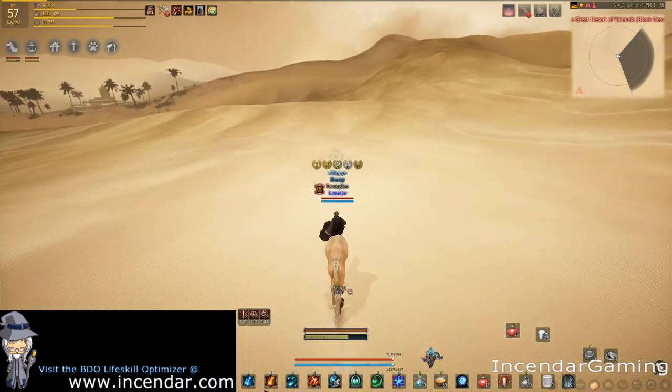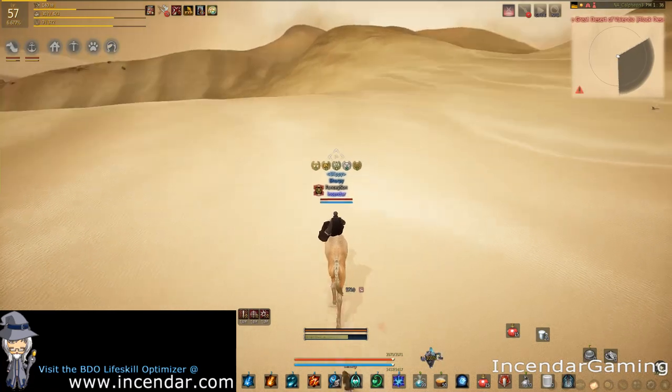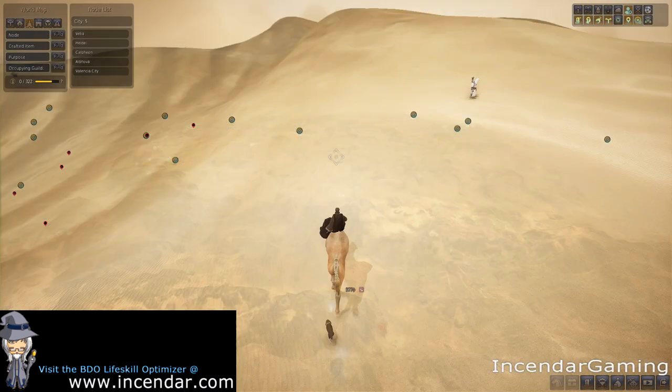As I'm running here on the left, you'll see some palm trees and a structure. That is actually another node — Sincerity — so you can pick that up and then continue on this path. And then you can see where I am on the world map.